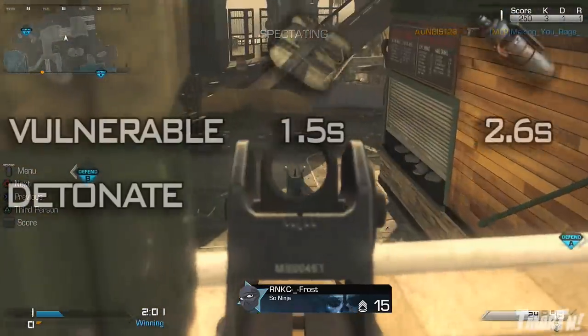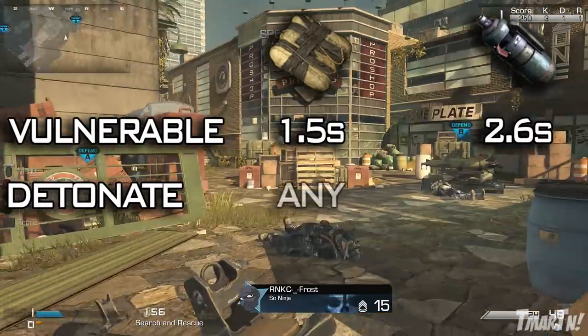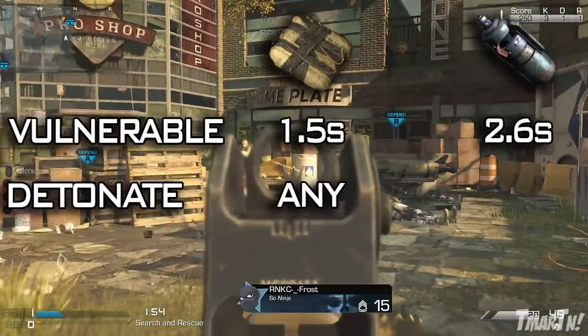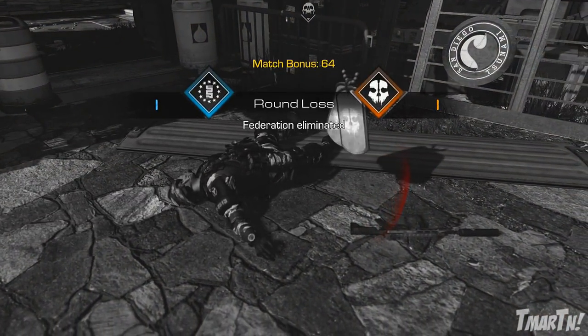Next up, time to detonate — how long does it take for this thing to blow up and kill an enemy after you throw it? For the C4, it can be any time you want. There's no limit, no timer, nothing. You blow it up as quickly or as slowly as you want, which is obviously very, very good.